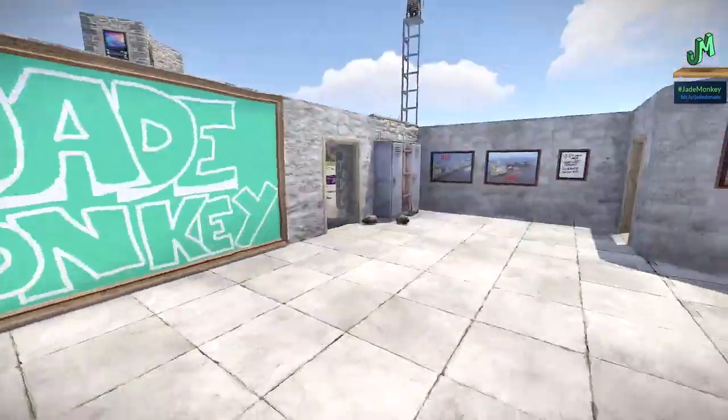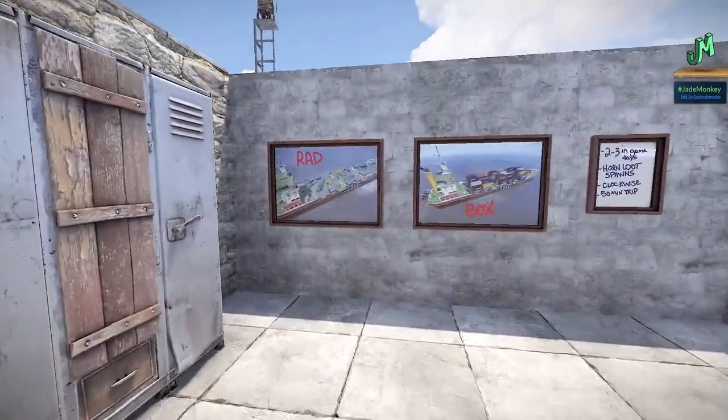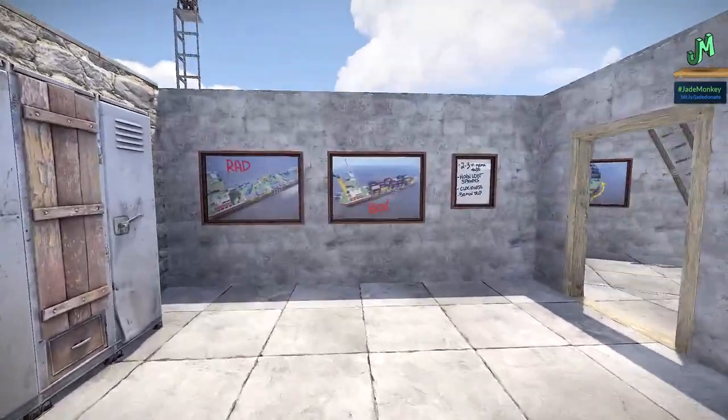Solo duos, trios, large groups - it doesn't matter where you are in the wipe, this is how you run it. We're going to have a summary here, kind of show you the basic tactics, some of the nomenclature, and then we're actually going to run a cargo ship here on the server.